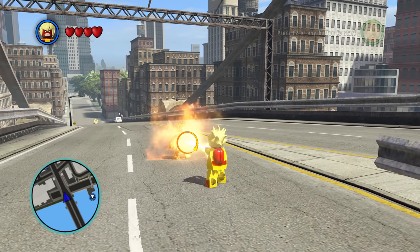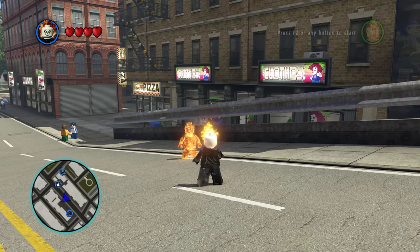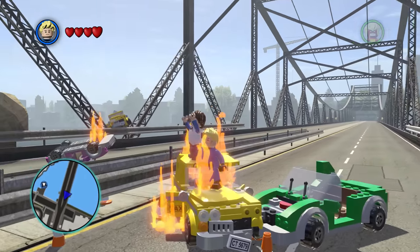How come every single fire ability in this game turns Johnny Storm into the Human Torch, yet when you stand in fire with Johnny Storm, you don't become the Human Torch?